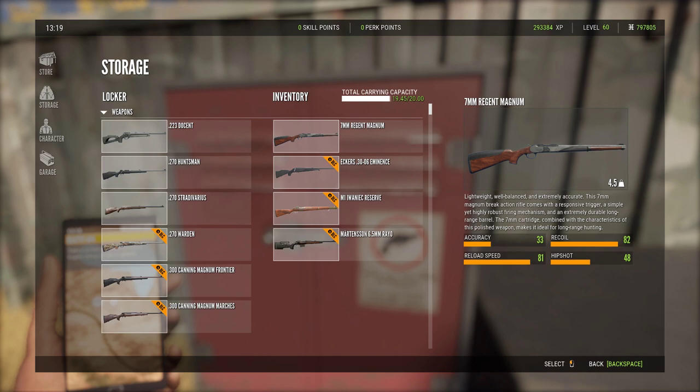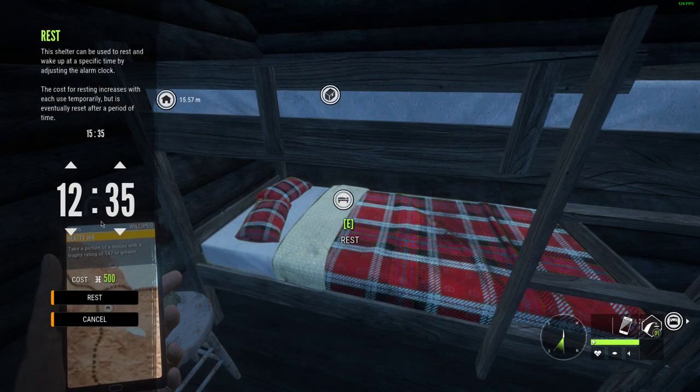Those are going to be the four primary weapons that will be able to take down Whitetail pretty efficiently. Now you can use the 270, the 243, or the Mozen, but I wouldn't recommend them because they are significantly weaker. They are also good options if you don't have the others or if you don't have any of the DLCs.